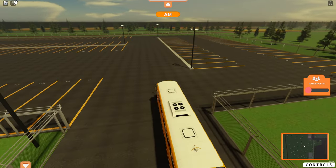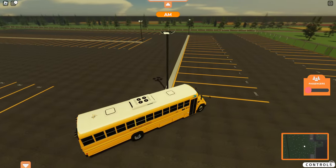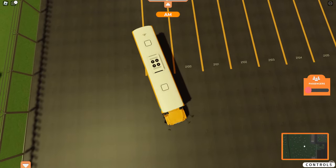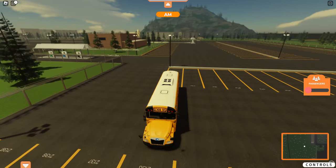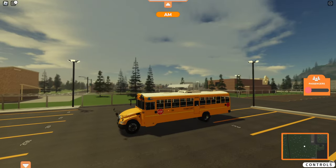I don't even know — it's showing me as bus 2099 but that's not my number. My number is 1147, so I'm not sure what's going on there.